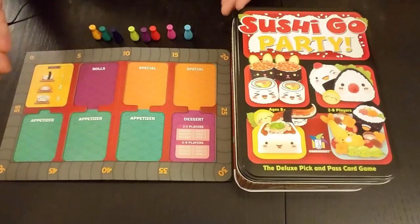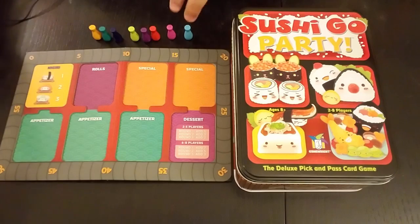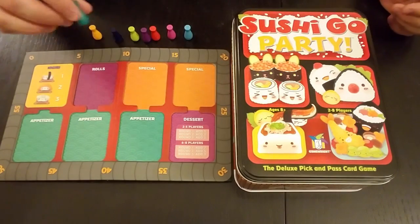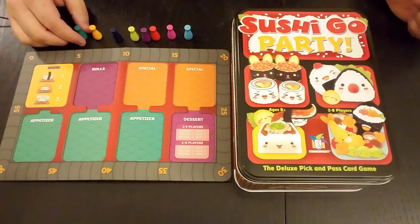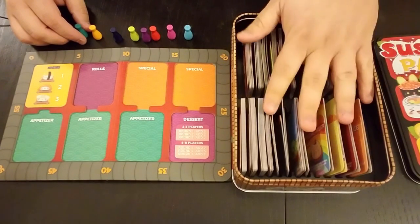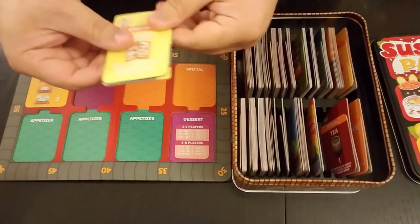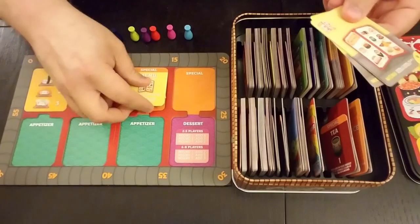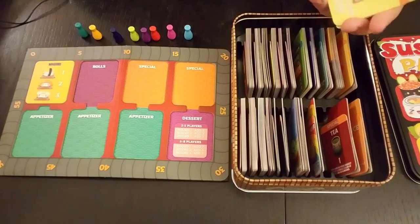Let's take a look at some of the components. Here we have the basic game board. You always have nigiri, then you choose up to three appetizers, one roll, two specials, and a dessert. Players are represented by these adorable little bottles — we have argued in my group whether they're soy sauce bottles or sake bottles. In here you have a bevy of cards, all separated. Each type of card has a different rule to it, and you play your game according to those rules.